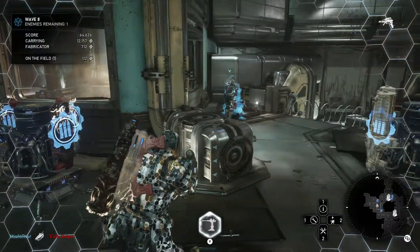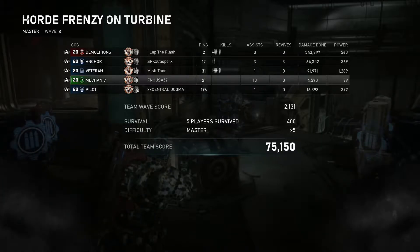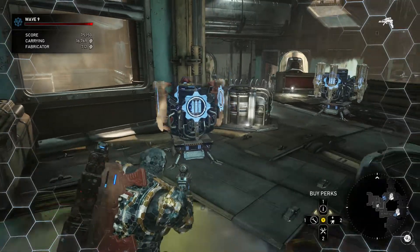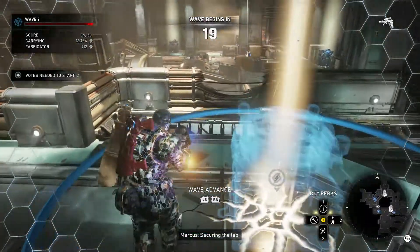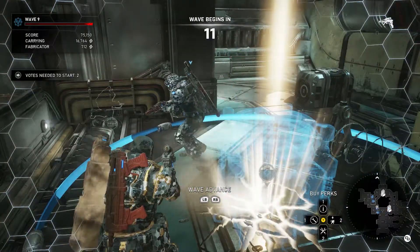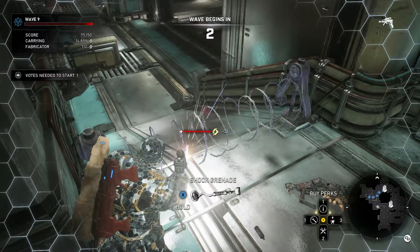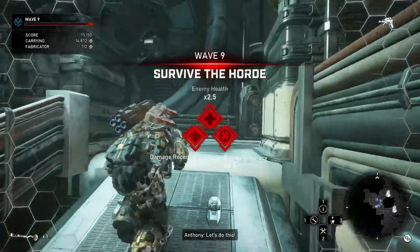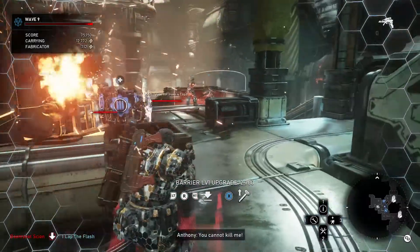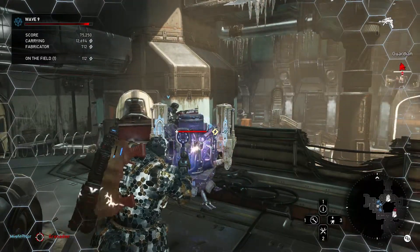What the hell is Dogma doing now? He literally took the level one locker I had made and left in the back for the Cryo Cannon, and brought it out front — when there's a level four locker out front that already has three Drop Shots on it. I'm so confused. I'm going to chalk this up to technical difficulties, ladies and gentlemen.